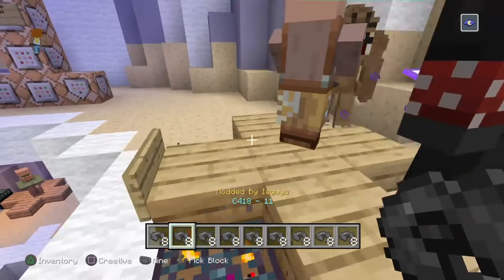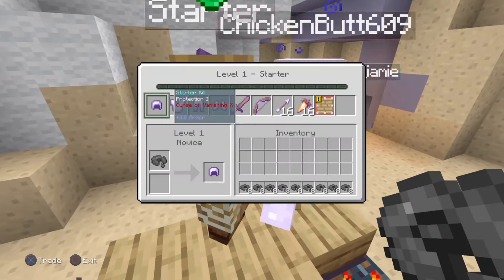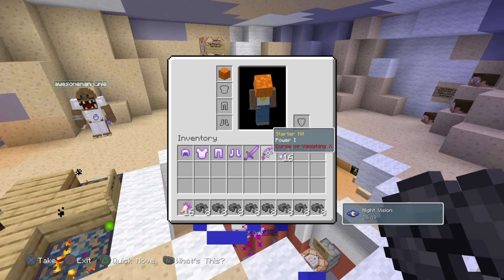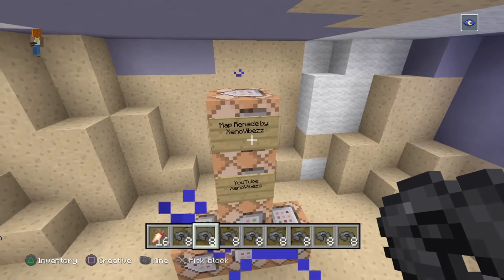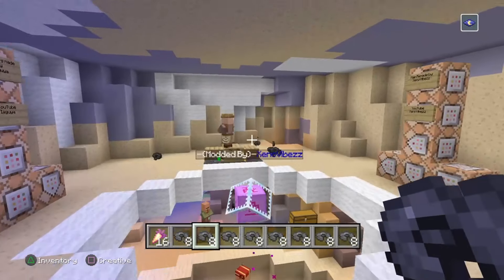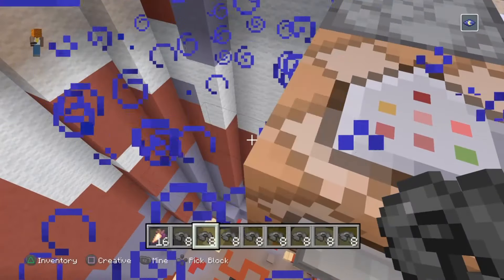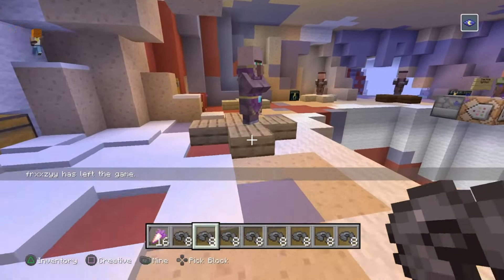When you get the music disc, you can get the starter kit. This is the whole starter kit — pretty good stuff. Map made by me, and these are the original creators over here: Stardex Silver. Free night vision right here — infinite night vision. There are chests all around so you can put random stuff in them.